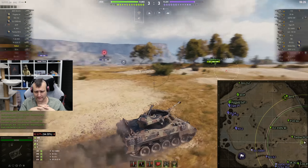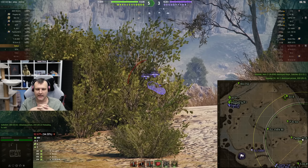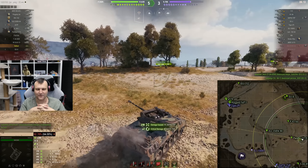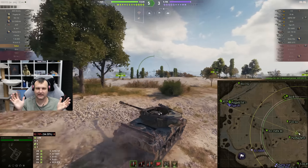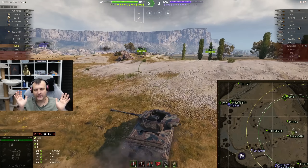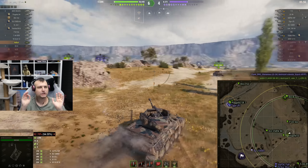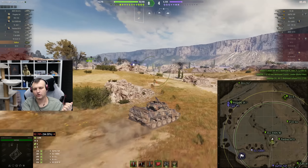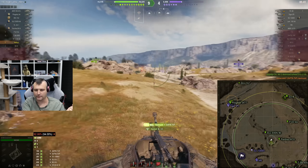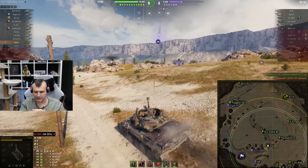We notice the Dicker Max making a mistake but unfortunately miss him. We stay and wait to punish someone. We hit Mr. Shrek for another 200, which is completely fine. All we need to do is find one or another extra shot to push that edge a little bit more to get into the top 3. We need to survive, we need to win, and we need to be top 3 - definitely not rocket science. We managed to eliminate the Shrek, which gives us quite a bit of experience.